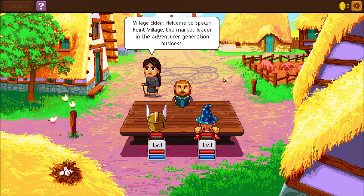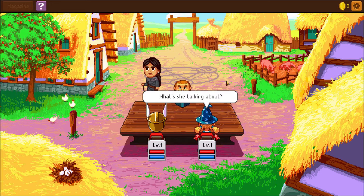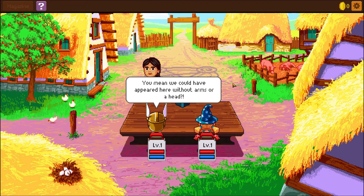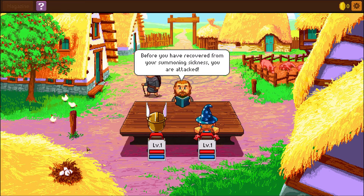'Welcome to Spawn Point, just Spawn Point Village, the market leader in adventurer generation business.' 'I'm glad to see that you got here in one piece. There's been something wrong with the summoning circle lately.' 'Thanks for telling us now.' 'One young man came out horribly disfigured — he disappeared into the woods and has not been seen since.' 'The summoning fails every third time, sometimes more often than that.' 'You mean we could have appeared here without arms or a head?' Oops — I thought I could click other things.